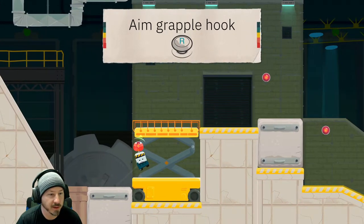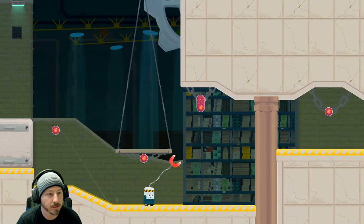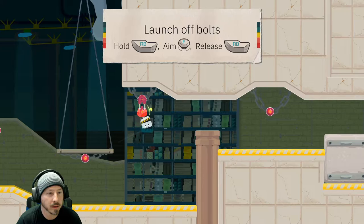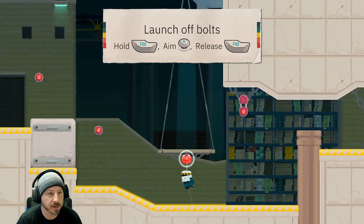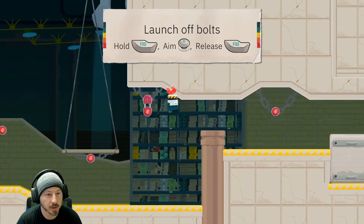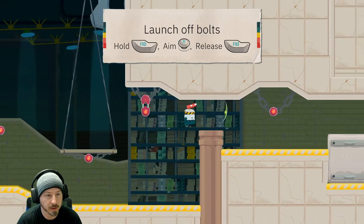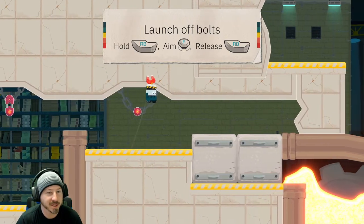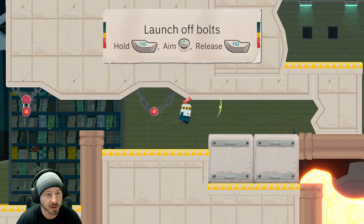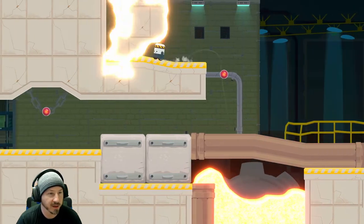Oh, and you can aim the grappling hook as well! Well, had I known that. That didn't quite work. Hold RB, aim, release RB. She keeps throwing me up. I think it's because I was holding it. So with left stick and right stick, there's gonna be a little bit of a learning curve with how that all comes together. You're definitely gonna have to practice it a bit.